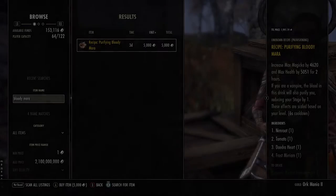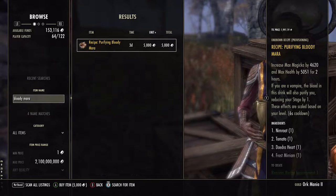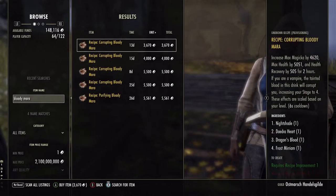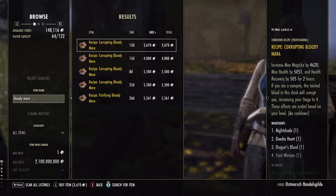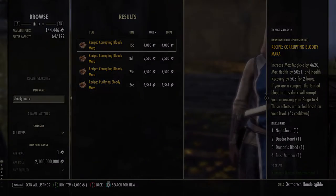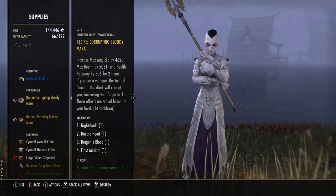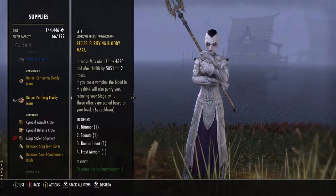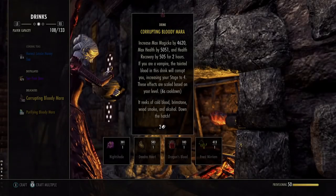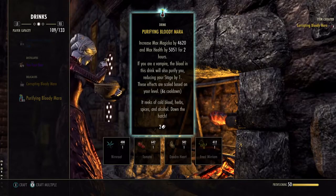Here it is. There are two provisioning recipes in the game that help both lower and raise vampire stage. They are called Purifying Bloody Mara and Corrupting Bloody Mara. They're both relatively rare and challenging to farm, but always available at guild vendors. The going price is around 5,000 to 10,000 gold, so do shop around to find the best deals. Preparing the drinks requires your character to master the provisioning skill line.